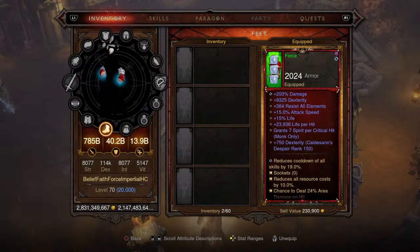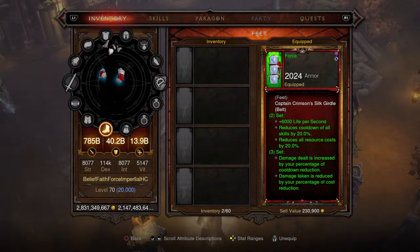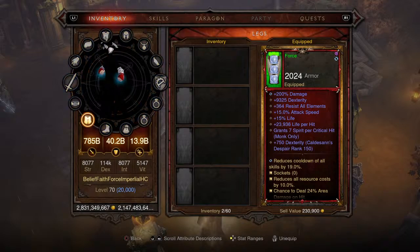Moving on to the first piece of the Captain Crimson's set — the Captain Crimson's Waders (boots). These are pretty much identical to the chest, shoulders, and gloves in terms of affixes. We have the two-piece and three-piece set bonuses, again utilizing the Ring of Royal Grandeur — if you don't have one, let us know and we'll send one out. Level one primal ancient set boots.